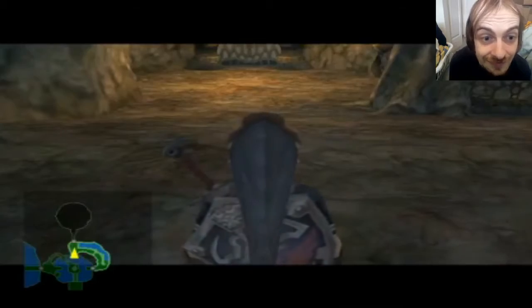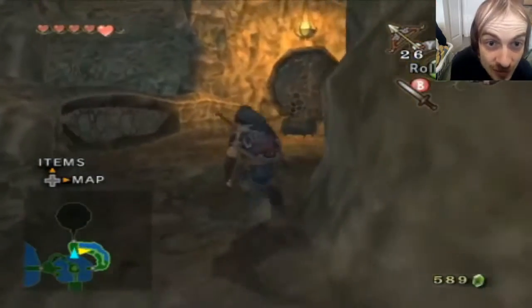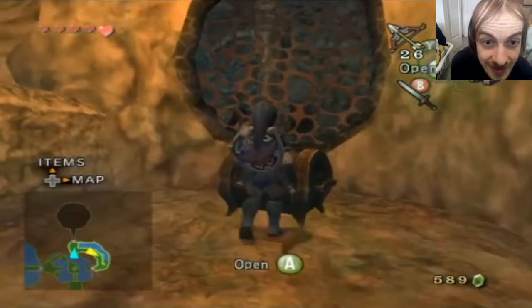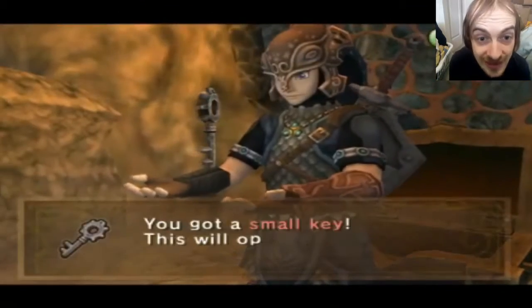Alright! I believe there's a chest if we go down here. Yes there is - I believe it's the compass. No, it's a key. Yep, it's a key, alright.